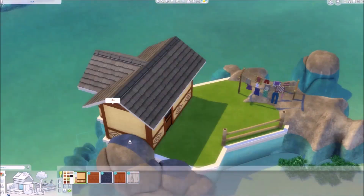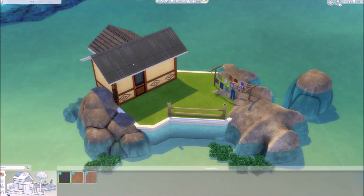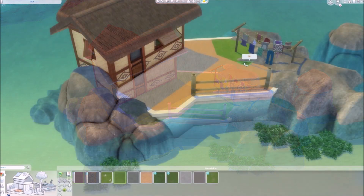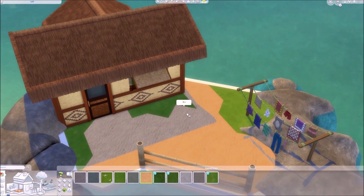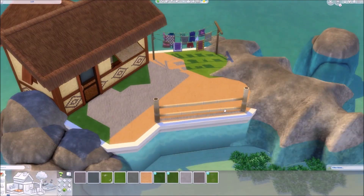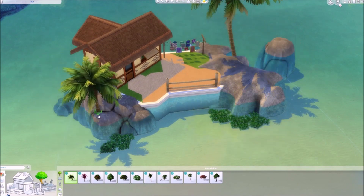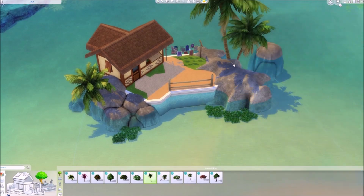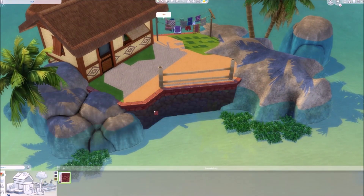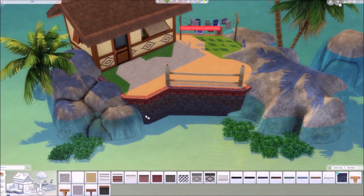I think that was the right decision because I really like the end result, and it's one of my all-time favorite microhomes so far. If you want to download this, my gallery ID is in the description below as always. This qualifies as a micro lot if you have Tiny Living, so you might want to consider the perks from that. It also uses only one pack — Island Living — so you can download it with base game and Island Living only; no other packs required.